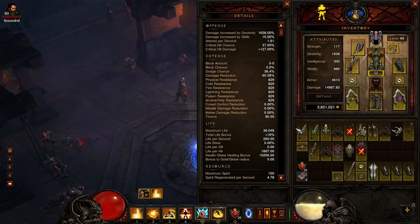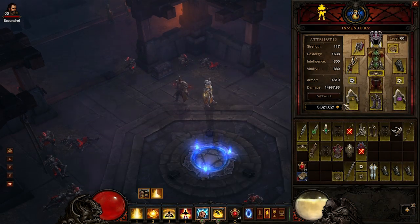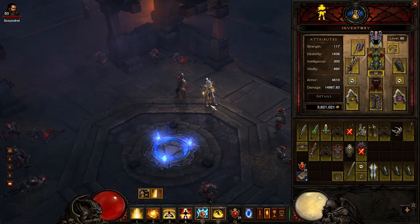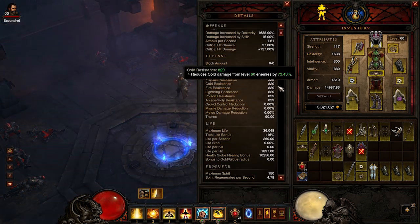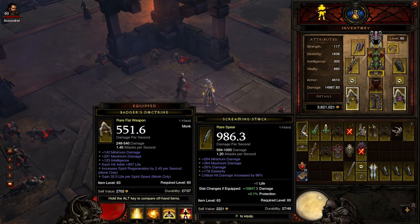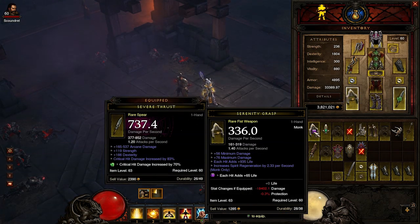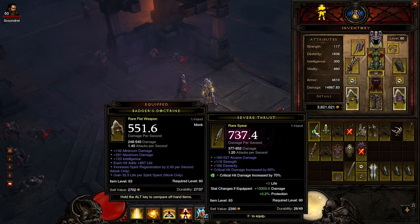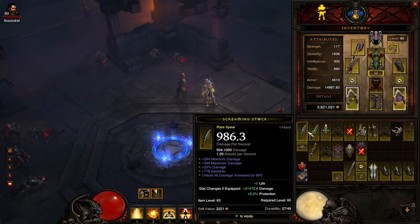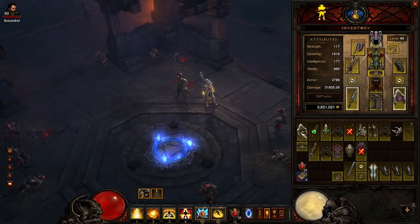I'm going to show you some clips. Once you learn how to do it efficiently, it speeds up farming because you reach the point where you almost can't die and you're doing almost as much DPS as you normally would. I can stand in Molten and Plague and not take damage with 2,000 life on hit. To equip your weapons, right-click the first one and hold ALT on your keyboard to equip the second one — you can swap your offhand with ALT. Once you get quick at it, you can really get efficient.